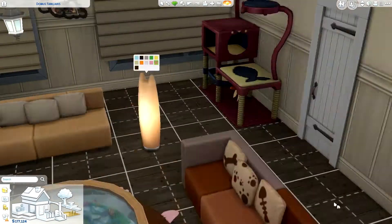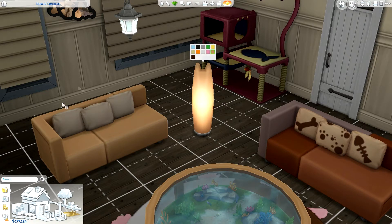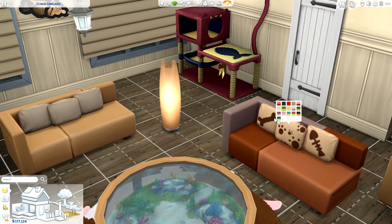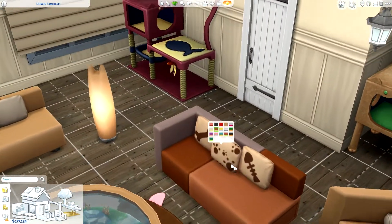Then we've got these little love seats — or couches, I'm not sure what they're called. I put two different ones because some of them have little animal designs and some are plain colored. So you can be the crazy animal person, or you can just put them in your house that is animal-free. You don't have to have Cats and Dogs to play this pack, though you pretty much need it. The objects will be there but you just can't use them if you don't have Cats and Dogs, which kind of sucks.